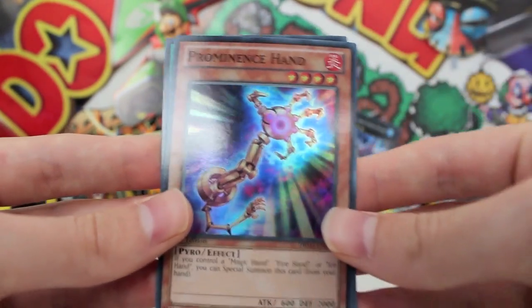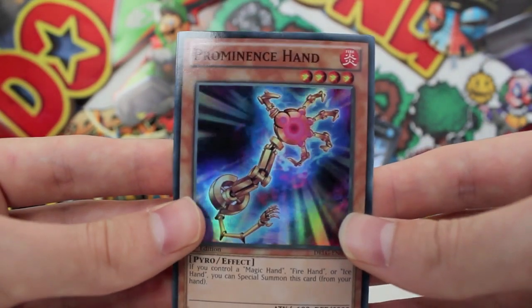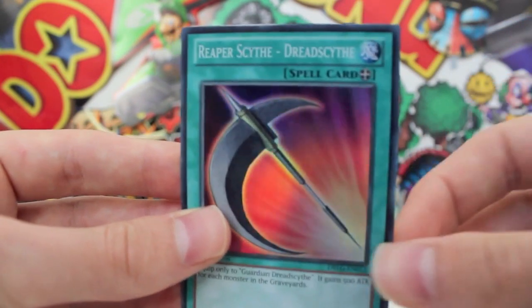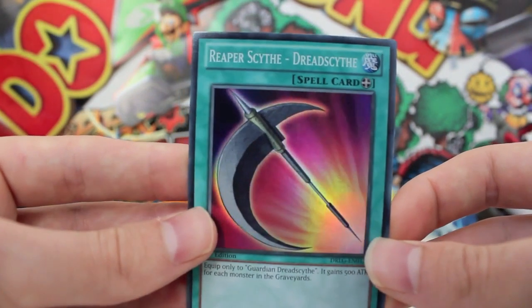Then we've got another hand — what is it with them creating hands? We've got Ice Hand, and we've got Promincia Hand, which looks pretty baller — he looks like he's going to fire an eyeball of Psychic Doom into somebody. And then we've got the Scythe of Dreadslide, which is super duper shiny as well. So that's an awesome start to the pack.